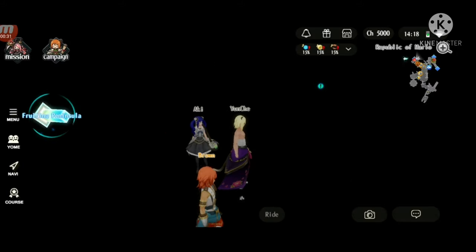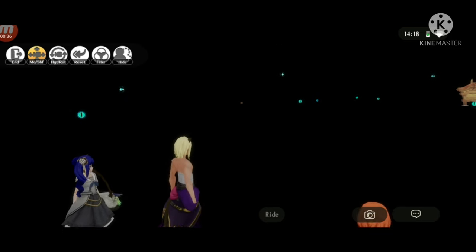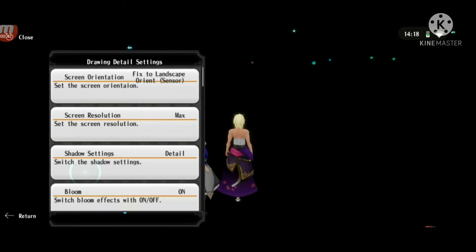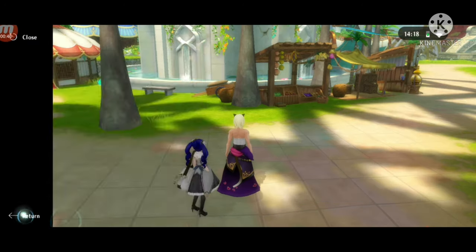With the map display off, you can see all the items, the action points, the chests, and also the arrows. So you can locate a chest like this one here I found.